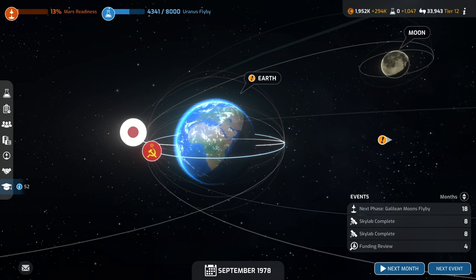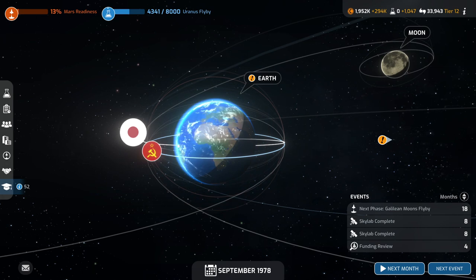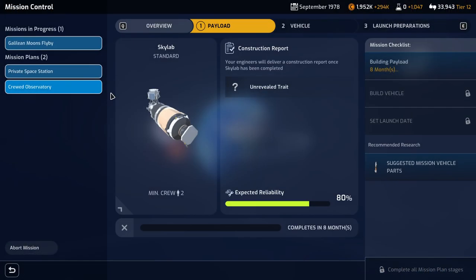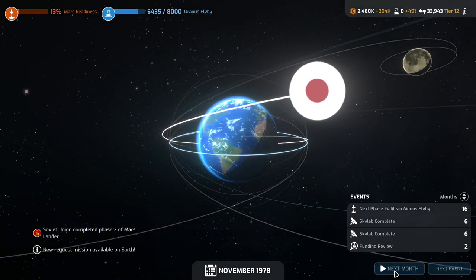Hello everyone and welcome back to Mars Horizon. It is September 1978. We have two Skylabs under construction, presumably replacements for the original since we had already launched one, and we will be completing them in eight months. I don't think we have any slots open. Let's check out the active missions. It seems like we're full up on stuff. The Galilean moons flyby is in progress. The missions are taking longer and longer.